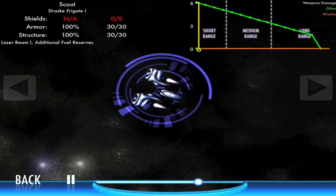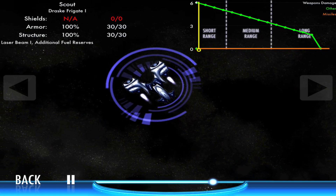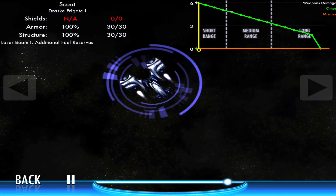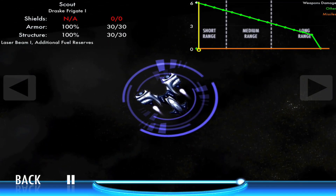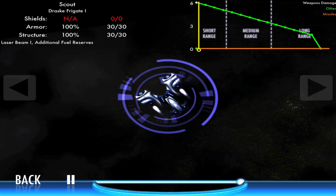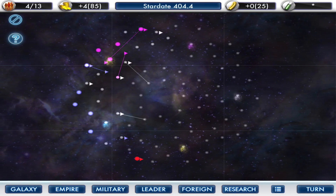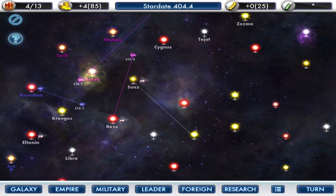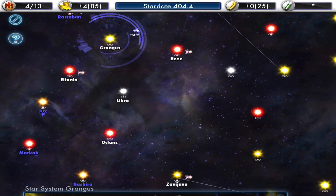Shields are not applicable. Armor is up. Structure is up. Which way are you heading - are you heading toward the bad guy? It's hard to see. I mean, it's the heat of battle. I wonder what that chart in the upper right does - it's the weapons damage chart, basically saying the further away it is, the less effective my weapons are. I'm assuming that means I got away. Hooray for the good guys. This guy here is heading to Hez. I was just there and it wasn't a picnic. Enjoy your time at Hez.